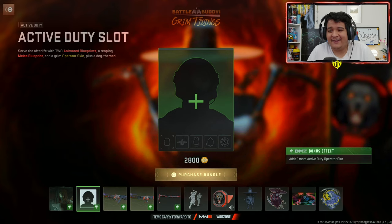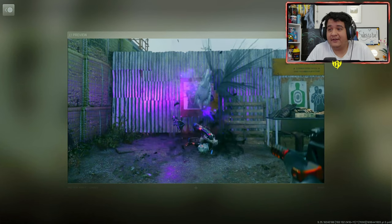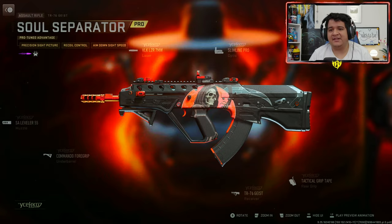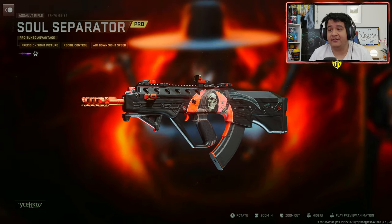We also got the active duty slot here. We also got the TR-76 Geist Soul Separator. And if you're wondering about the tracers, this is how the tracers look like. You should have a little raven come out of the people, which is kind of insane. And these are the attachments it comes with — no ammunition. You can't put this on any other guns, but it is the TR-76 Geist, which is a pretty clean looking gun, honestly.